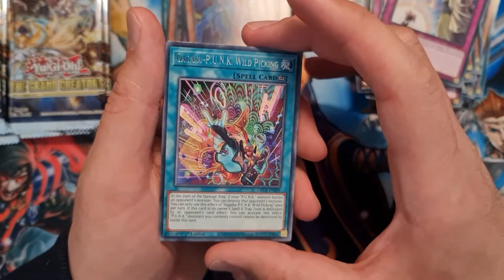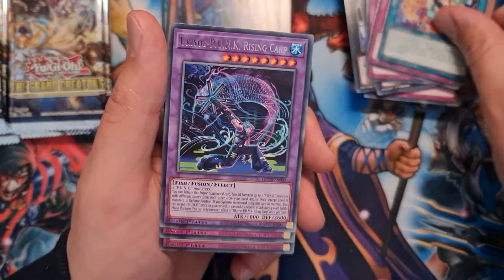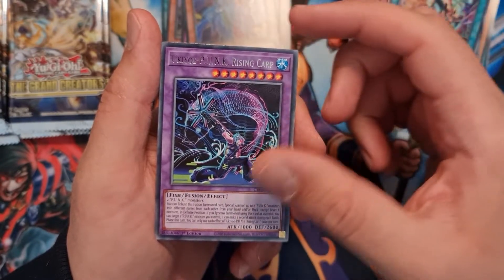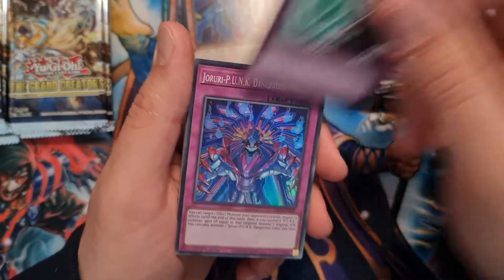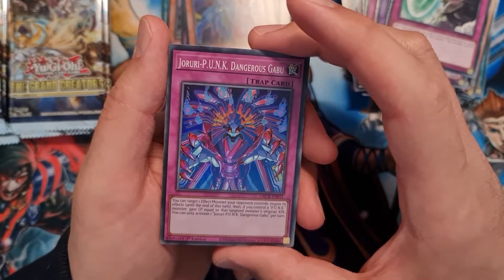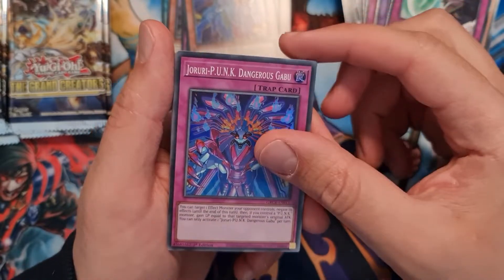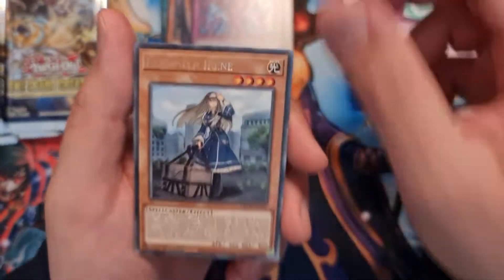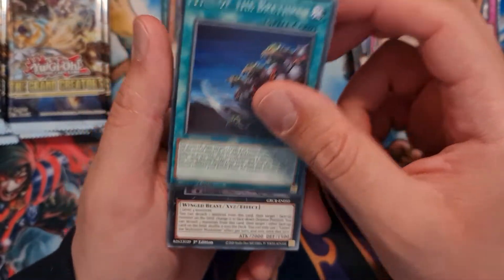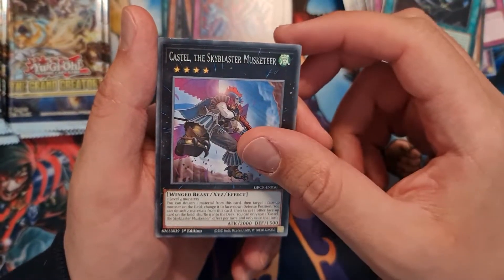Gagaku Punk Wild Picking, Yukio Punk Rising Carp, Armory Call, Joruri Punk Dangerous Gabu — super rare — Irene, Ties of the Brethren, Skyblaster Musketeer, and Exorcista Caspital.